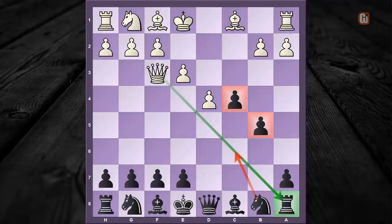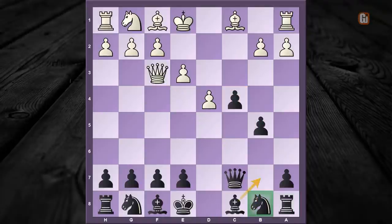The old theory stops here, saying white is having a pleasant game. But in recent times, with the help of professional engines, black is finding new resources. One of them is absolutely marvelous, which we are about to see. Black is going to continue with this sneaky move: queen to c7.